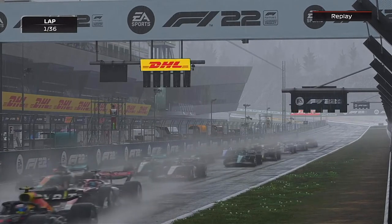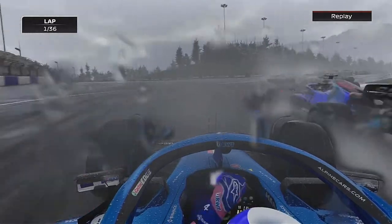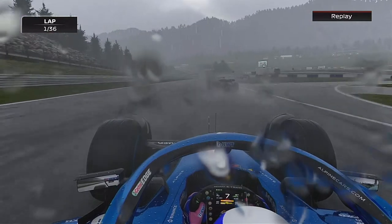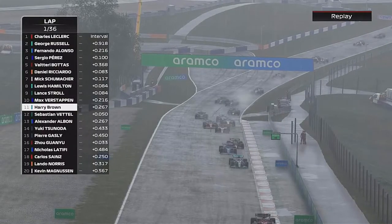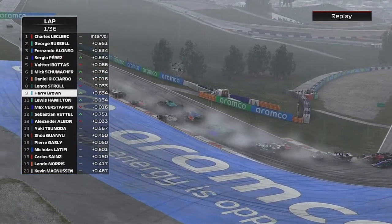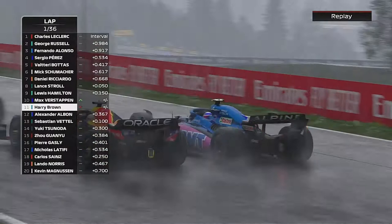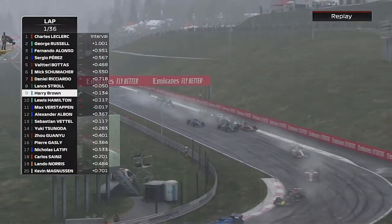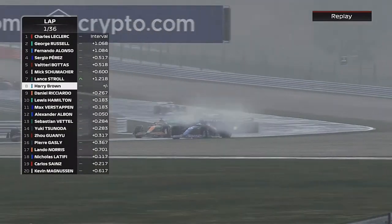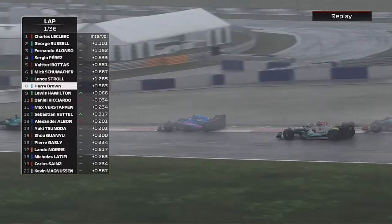Everyone is just trying to find grip at the start. We went to the inside in the sprint but we're doing the outside in the race — and we have gone round the outside of absolutely everyone. Side by side there with Sebastian Vettel — looks like we've got the position. It's so hard to see where everyone is with the spray. From last place we have gained a huge number of positions — side by side with Stroll and Ricciardo, and Hamilton is in the mix as well. We have had an unbelievable start to this Austrian Grand Prix.